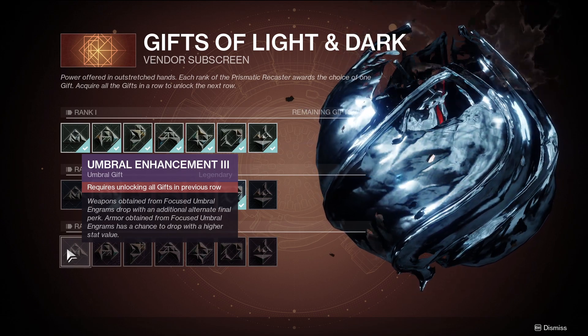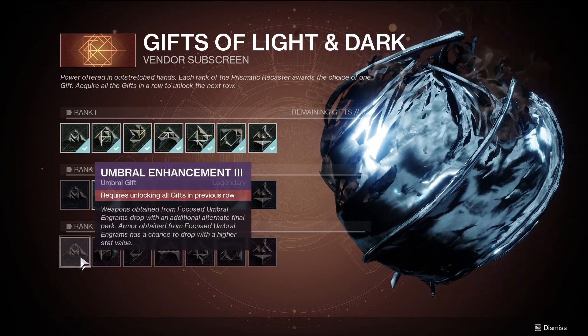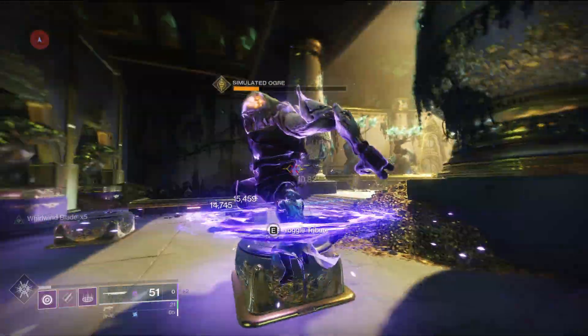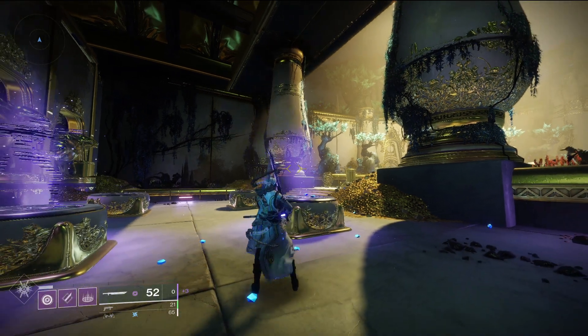I would also get Umbral Enhancement 3 right here. This says weapons obtained from focused Umbral Ingrams drop with an additional alternate final perk, and focused Umbral Ingrams have a chance to drop with higher stat value. This is going to allow you to farm the sword much, much easier, since on the final slot there's going to be two different perks, and there's not many perks as you saw earlier, so there's a good chance you're going to get Whirlwind Blade.